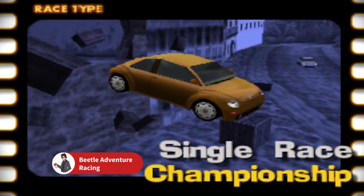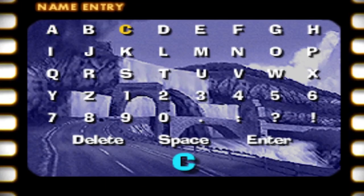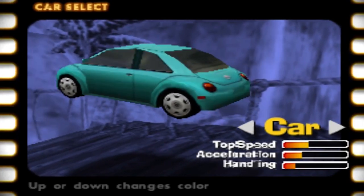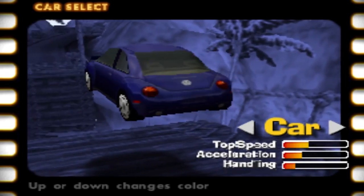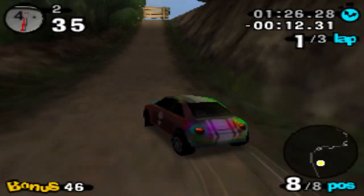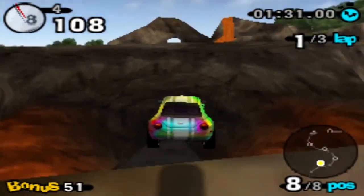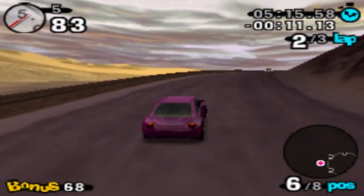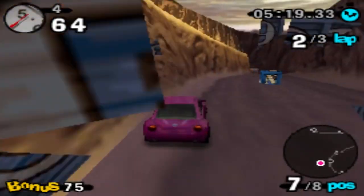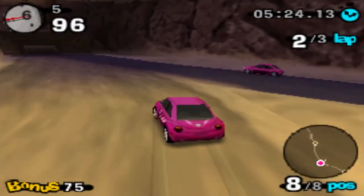Beetle Adventure Racing was another racing game to come from EA, but this time giving way to a variety of cars in exchange for just one model — the Beetle. But what the game lacked in car diversity, it more than made up for with interesting and long racetracks filled with secret paths to uncover. Not all secret paths are necessarily shortcuts; in fact, the game rewards you for finding these secrets by offering bonus points, as seen in the bottom left of the screen. There's also a bunch of crates everywhere that will give you a boost when you drive through them. Overall, it just made for a classic, fun game with enough to keep a player coming back to master the tracks.